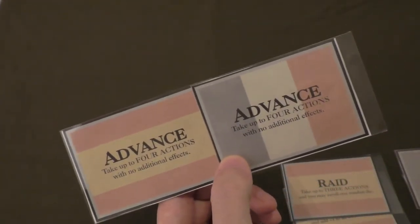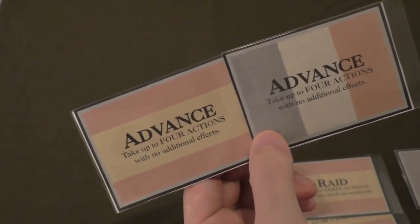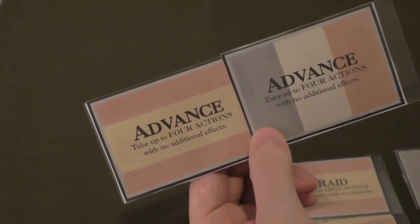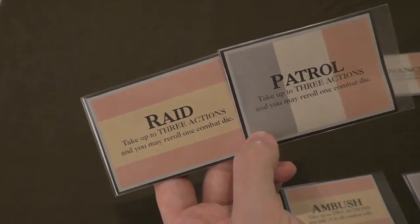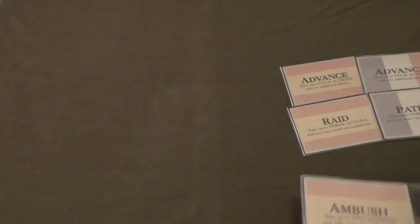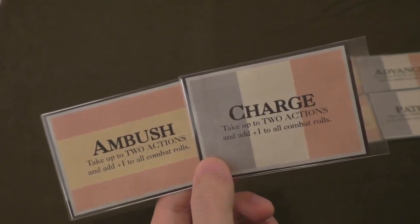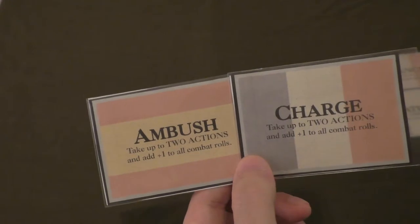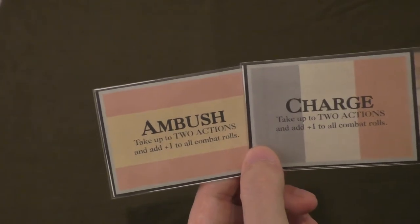There is one card identical in both decks called Advance, which gives each player up to four actions with no additional effects. Then we have Raid and Patrol, which are the same — they allow up to three actions and the ability to re-roll one combat die. And then we have Ambush for the Spanish and Charge for the French, which allow up to two actions and add a plus one to all combat rolls.